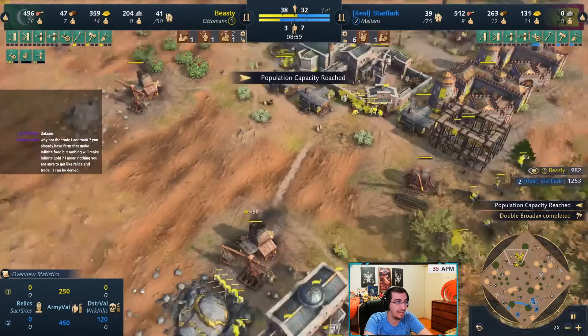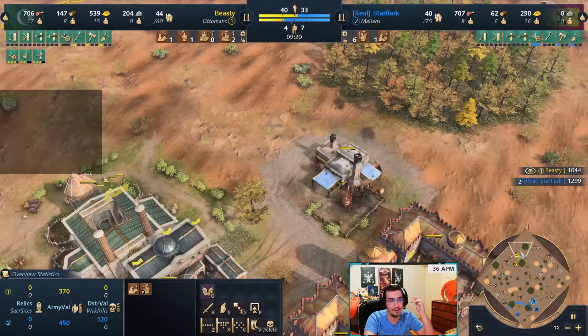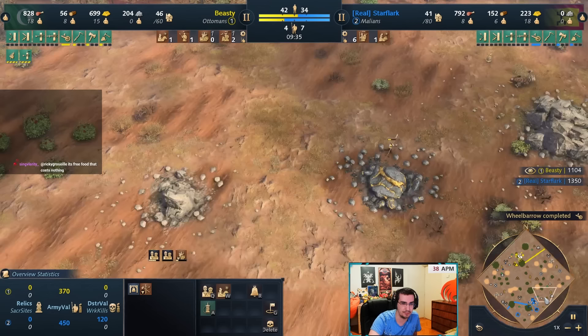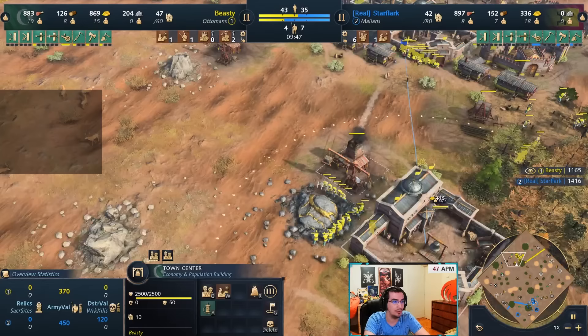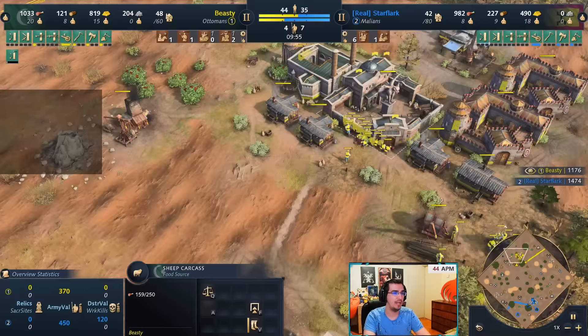My goal is to rush castle and unlock the two extra military schools so you can really use Ottoman's advantage - mass producing units for free. I'm getting plus-one ranged attack so my town centers have extra damage with each arrow. With the sipahis, just harass and run around and try to do any damage you can. If you're getting all-in, put military schools on sipahis, produce a janissary every once in a while, then build barracks and archer ranges for spearmen and archers. The extra wood I used for all the upgrades. I'm doing a mega wall to secure that side of the map.